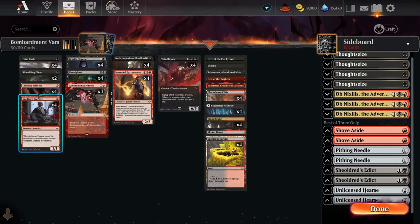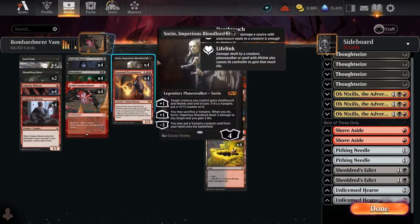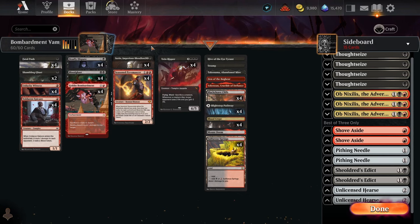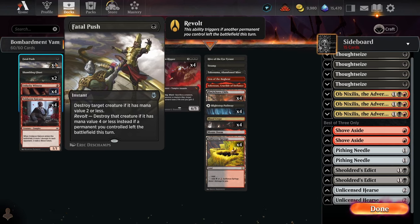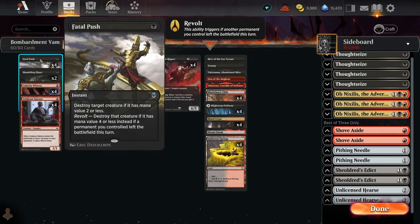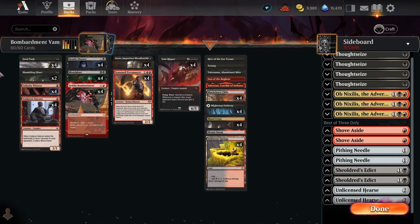Deadly Dispute is an additional sacrifice outlet to turn on cards like Unlucky Witness and Shambling Ghast, helps keep our hand going, and is a great way to refuel. The Treasure Token is great at hard-casting the Veinripper or providing extra mana. It also helps us assemble Sorin Veinripper on turn three very consistently. We've also got four copies of Fatal Push — I wasn't sure I wanted the full four, but because the Izzet Wizards matchup requires killing their creatures quickly and Bombardment can be too slow there, the fourth Fatal Push in the main deck felt important.